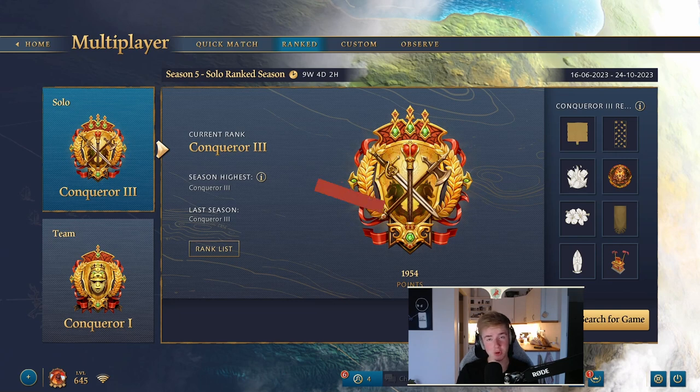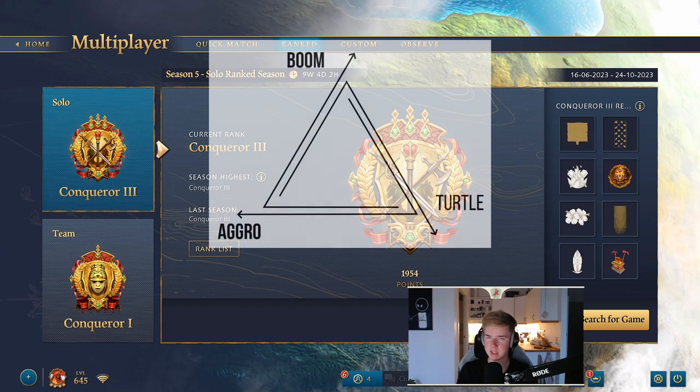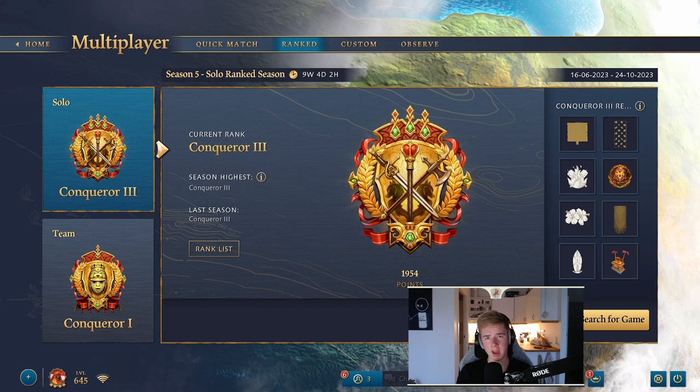Hello and welcome to another video. Today we're going to talk about the aggro playstyle of the playstyle triangle — how you can play more aggressively in your game, how you can open games by playing aggressively and establish early control. I'm going to show you the criteria for playing aggro and also the procedure, so how you execute aggro play and what you're looking to gain from doing so.